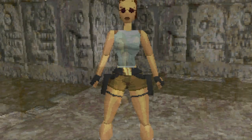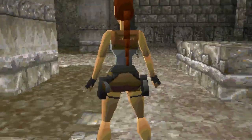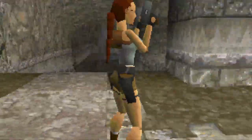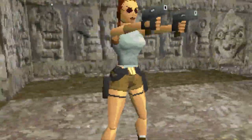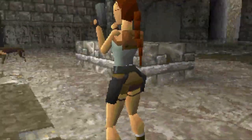Another cool thing about this demo is Lara's wearing her iconic RAND sunglasses during gameplay. These are seen during the opening cutscene of the game, but Lara removes them just before the player gains control. It seems as though the model here is very reminiscent of the one used in the final, with seemingly the only difference being her missing braid and sunglasses.